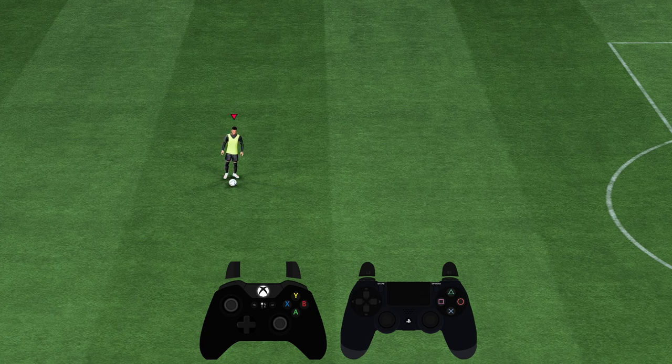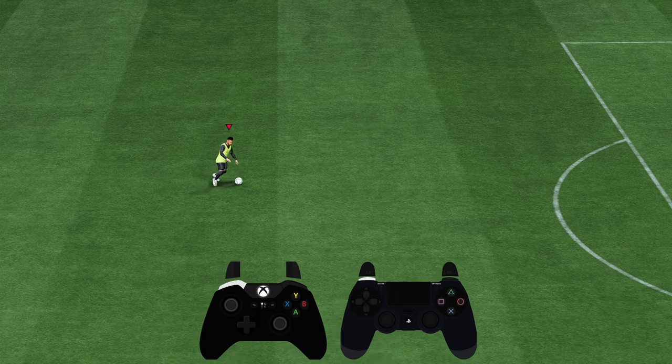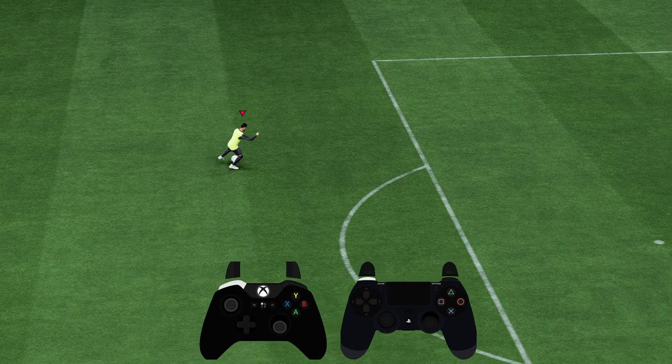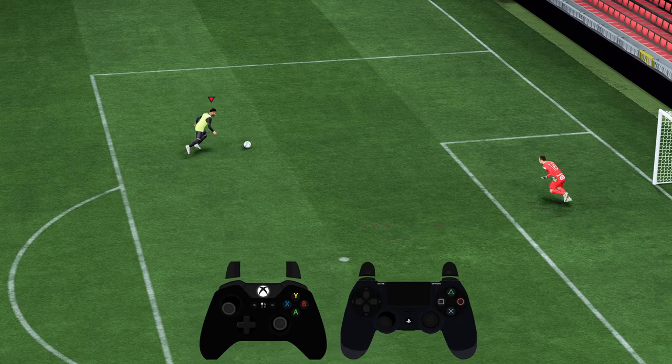Hello! In order to lag Rocketta in EA Sports FC24, all you have to do is press and hold the left bumper or L1 on your controller, and then use the right stick and move it up or down in order to perform it.